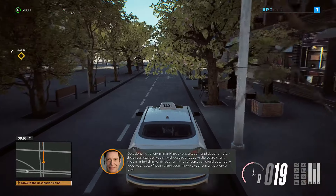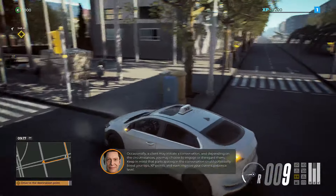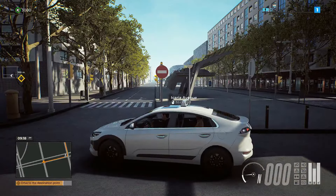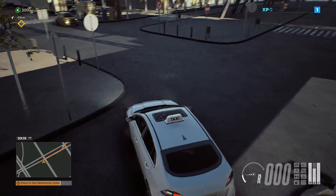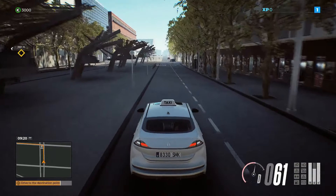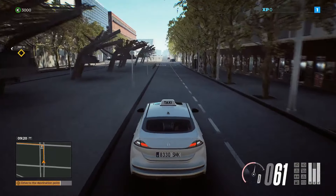Okay, it's fine, there's no one here. A lag spike. That Reno — well, I mean, that kind of looks like the Reno logo. Patience bar, okay. Keep in mind that participating in the conversation could potentially boost your tips, XP points and improve your current patience. This is not where I'm supposed to go. No turning. Well, I mean — wait, can I go here? Yes, okay.